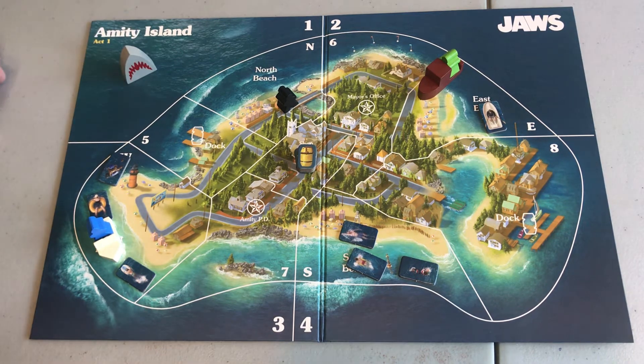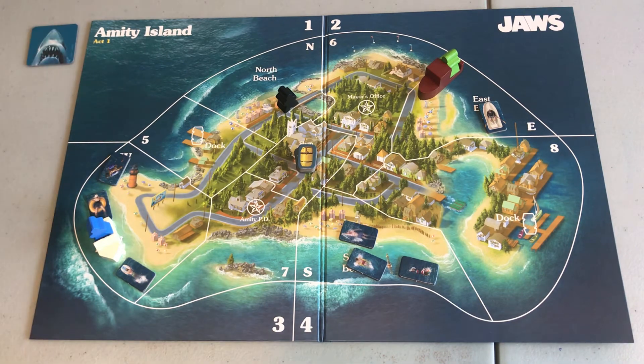According to the computer, the shark did not eat any new swimmers this round but is using one of his power tokens. It could be the one where I can't see him with binoculars or fish finder, the one where he gets to swim extra far, the one where he doesn't set off barrel motion detectors — but there aren't any in the water — or the one where he can eat everybody on a beach, which if he did use that, he wasted it since he didn't end up on a beach. But anyway, he's using a power token.